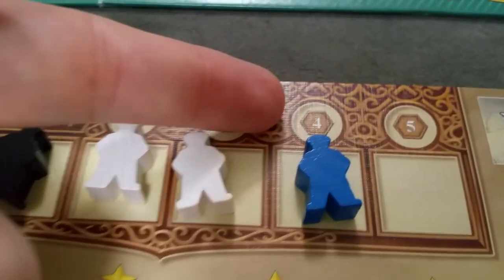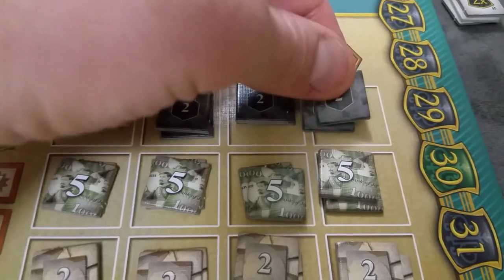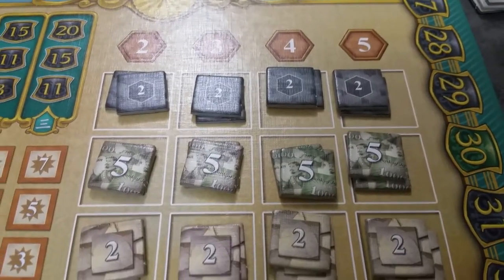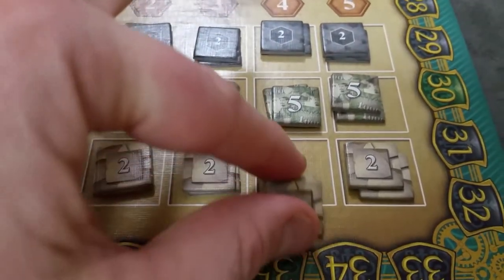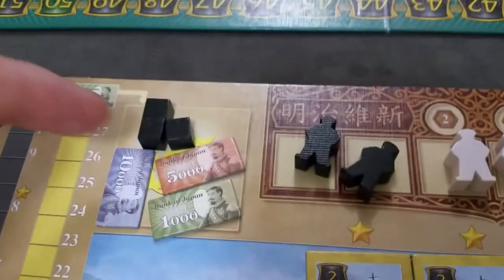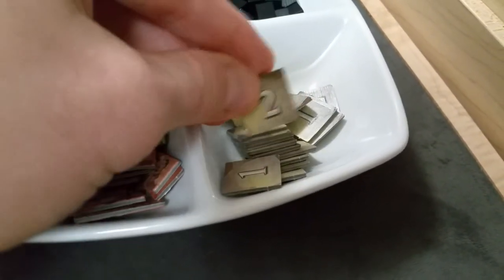In the consolidation phase, the first thing you do is discard all remaining money and coal. One key strategy before consolidating is to be as efficient as possible and spend your money and coal through actions. Once you've discarded, you earn new coal and new yen based on your position on the tracks. So if you're at coal three and yen sixteen, you add those amounts to your budget. Then, after presenting your work to the emperor, you're eligible for an emperor reward tile.